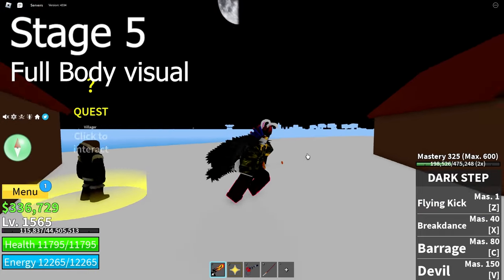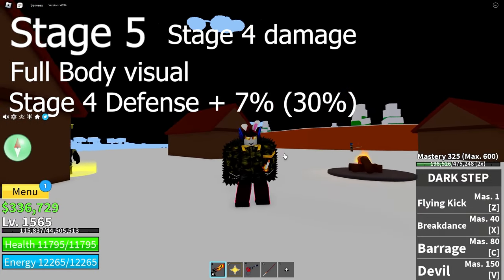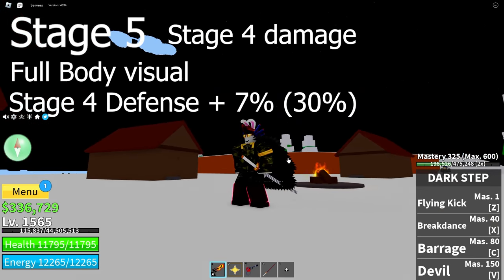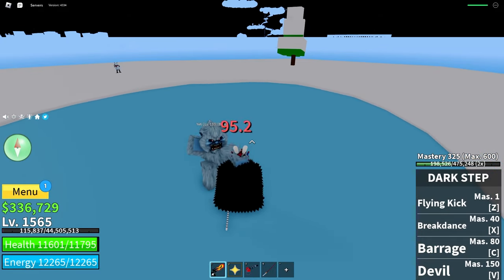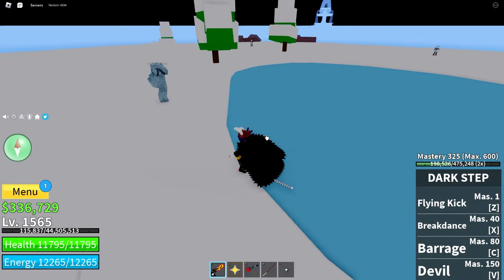And finally, Stage 5 is full body, which adds an extra 7% off from the previous stages — that's a 30% defense buff total, which is awesome. Here you can see he's doing 134 damage, and now with Stage 5 Haki on he's only doing 95. That's because I've got Stage 5, the final stage.